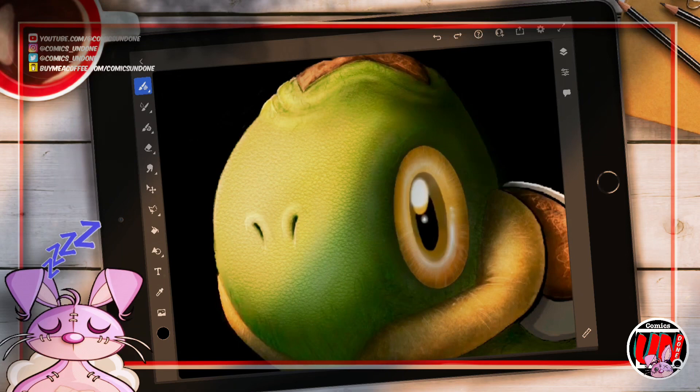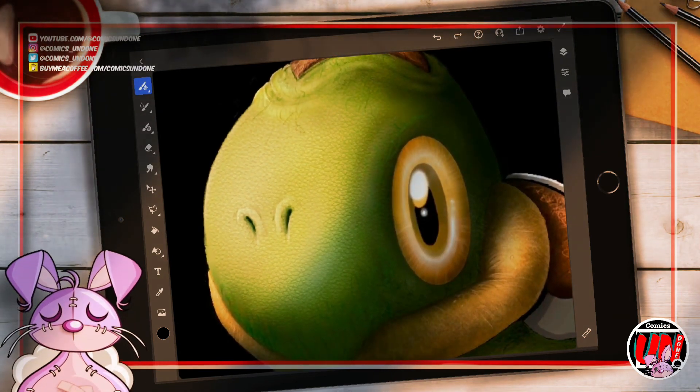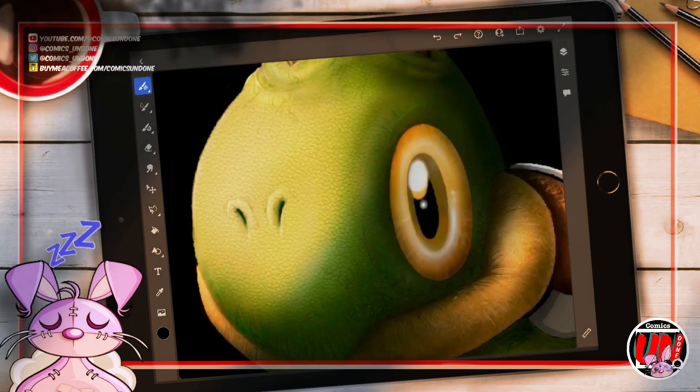Turtwig is an ideal selection for aspiring trainers who are just getting started and veteran players who are looking to create a more well-balanced team. Its Overgrow ability gives its grass-type moves an extra boost and makes it a powerful asset to any team.